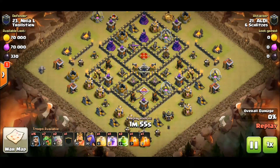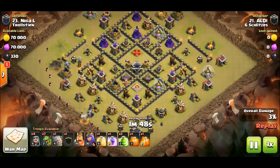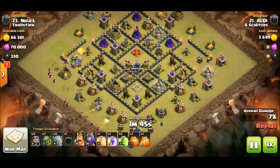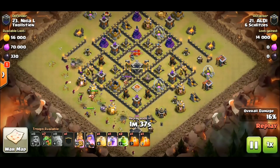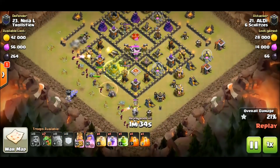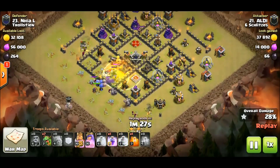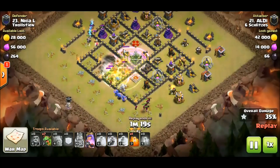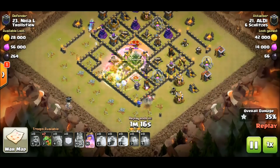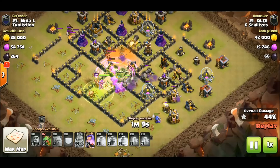Let's move on to this next attack in Clash Pub — this one's by Aldi. Nice wizard spread there, cutting that funnel. I'm going to be doing a video on funnel basics pretty soon covering kill squads with and without bowlers, and maybe queen walk too. The bowlers have shifted and they're going back in really nice. That was a very complex funnel but he had enough wizards to get it done. He's taken out the core.